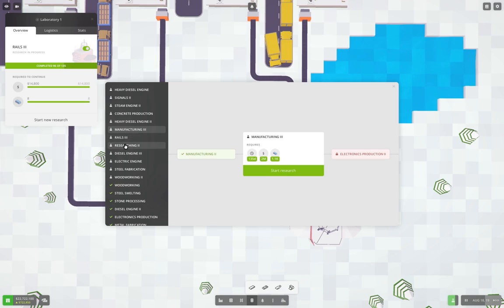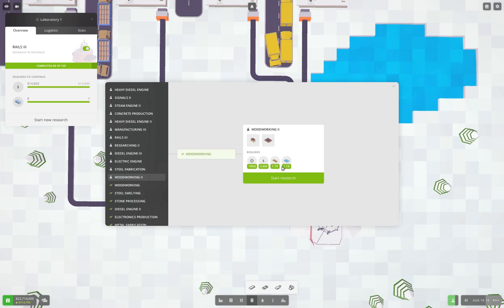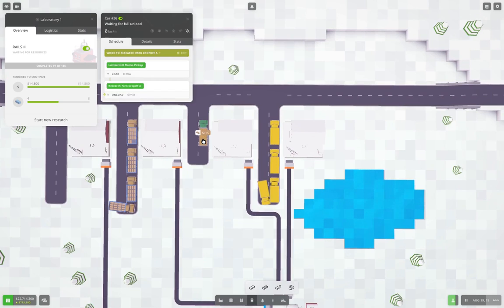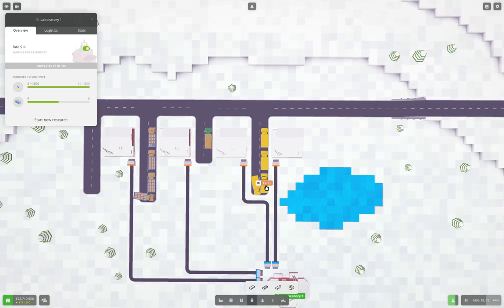Rails 3 is what we're doing. There was Woodworking — Woodworking 2 needs planks and glass panes. So we have here planks, and that's copper wire.